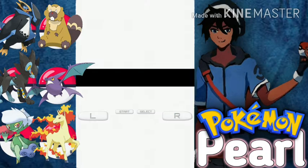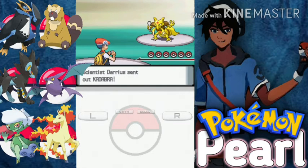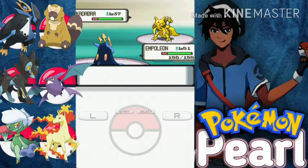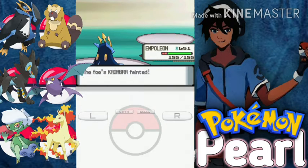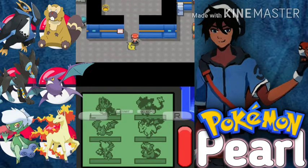Oh yeah, scientists using an Abra as usual. Let's go for Miracle Eye. There we go, the scientist is down.